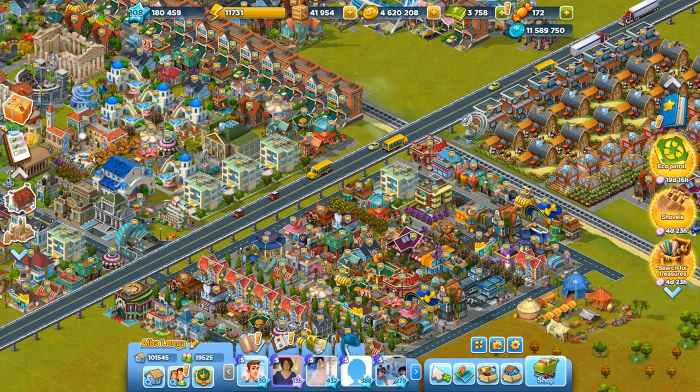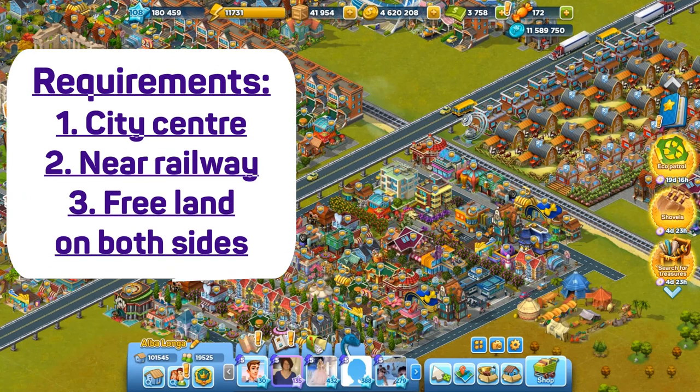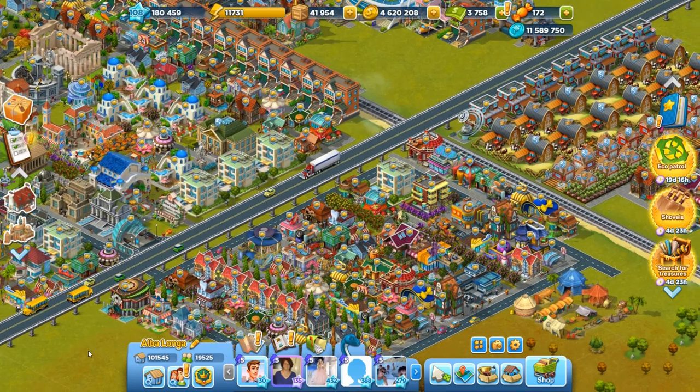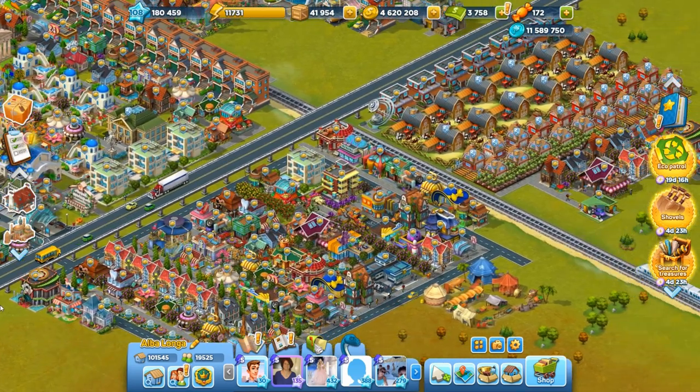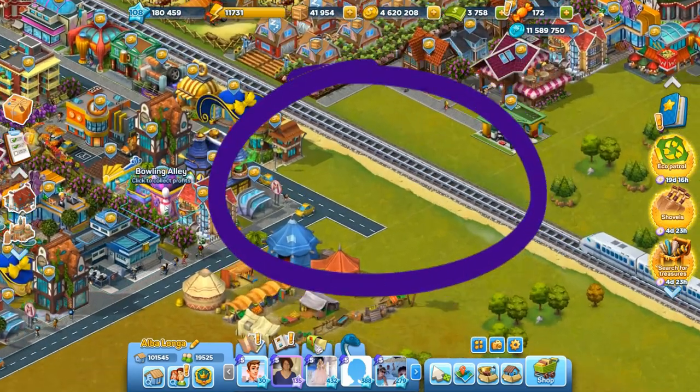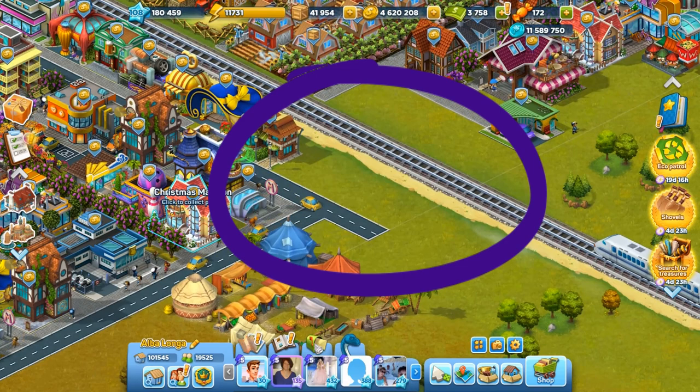In the center, choose a place near the railway that has no buildings on both sides of the railway. For example, I have such a place here. You see it has no buildings on both sides and I can put a crossing here.